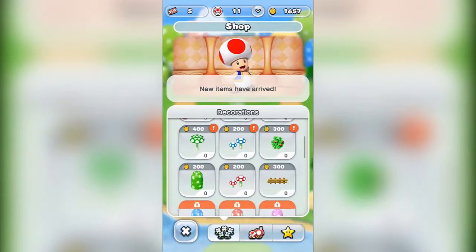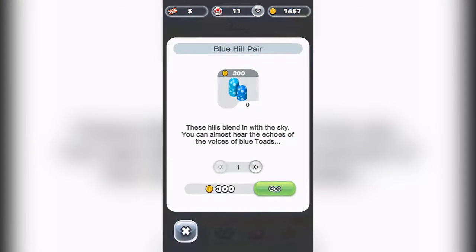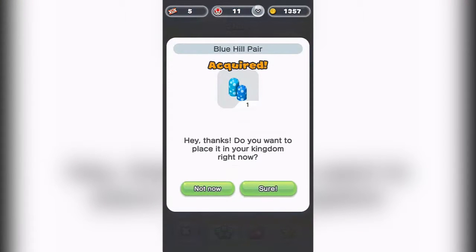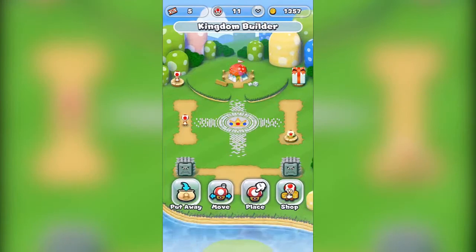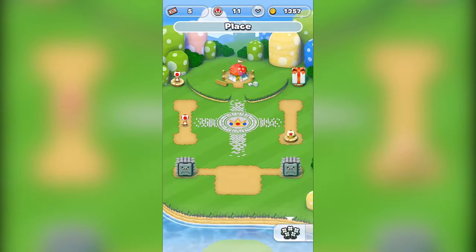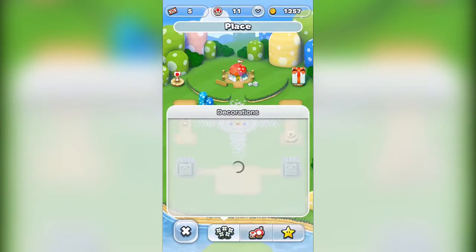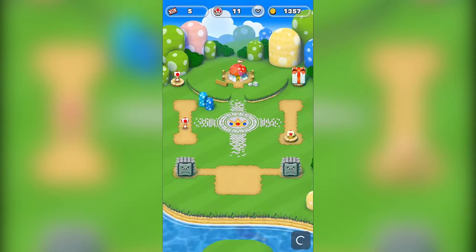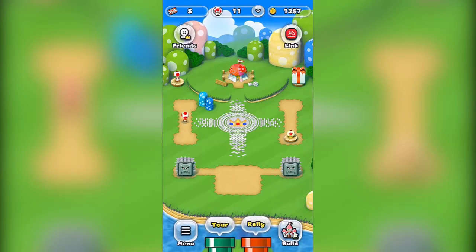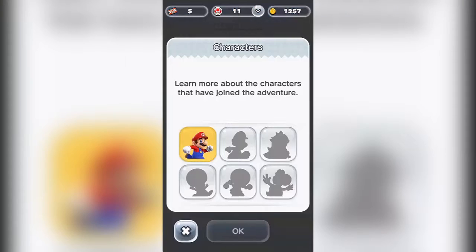It's more like a farm game, really. I'm going to buy some stuff here, like this blue mushroom and blue hill. I don't really know what I'm doing — I'm just going to place it somewhere. That's a pair of hills, I suppose.